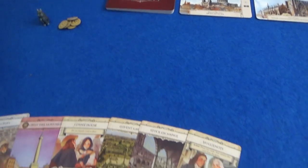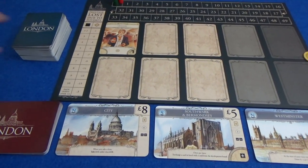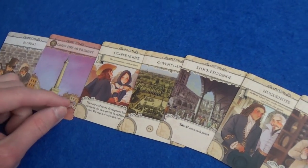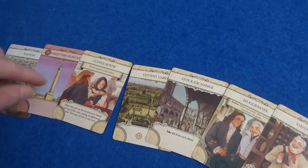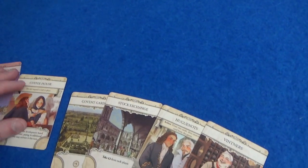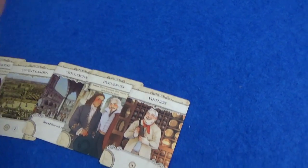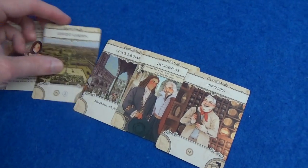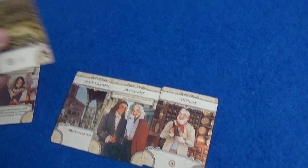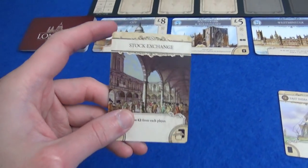Now we come over to my competitor, Glassmarty. He has the same choice — he can draw the Grocers if he wants to, but I think he is going to just draw blind. He gets the Vintners. He's also got the Great Fire Monument, which is worth four points at the end and doesn't do anything else. Coffee House would be a good way of getting the Great Fire Monument out — you develop it into your city and then later you can replace it without discarding a card and activate it straight away. Stock Exchange would be cool in a game with more players — take two pounds from each player — but in a two-player game it's just going to get you two pounds. Marty is going to go for Covent Garden, which is five pounds and two points, and he doesn't have to do anything to put it out other than discard a card. He will discard the Stock Exchange since it's not very useful.